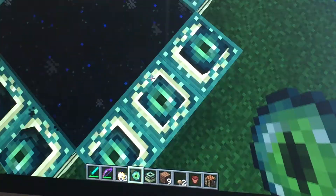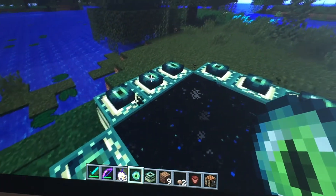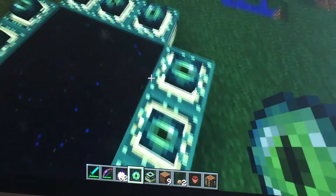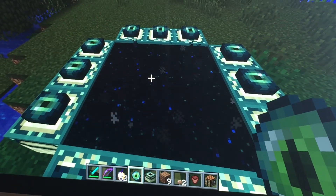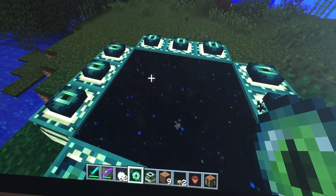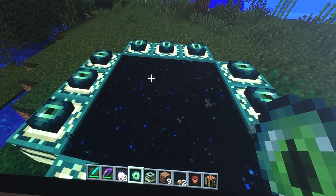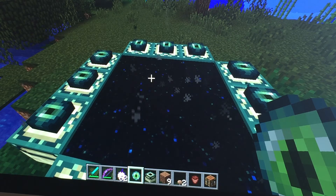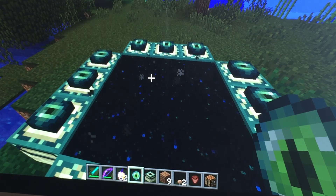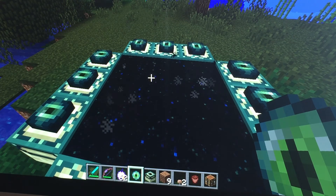The only way the portal will work is if you place all the ender eyes correctly — they have to be straight. If some of them are sideways, it will not work. Sadly we have run out of time in this video, so I'll see you guys later. In the next video we will be seeing the End and the boss inside of it. Bye!